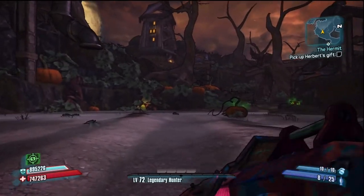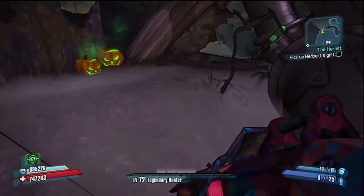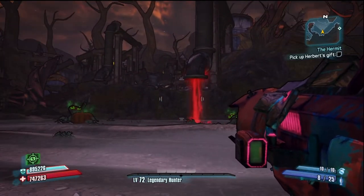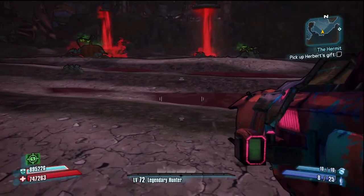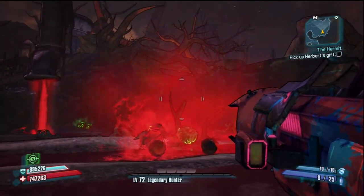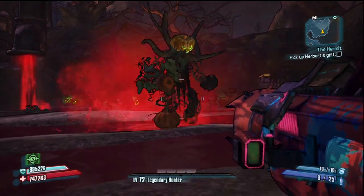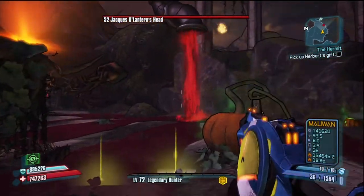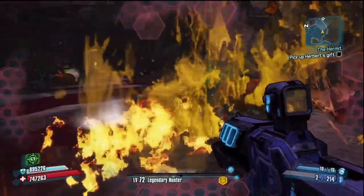Now I've already beaten the Pumpkin King a bunch of times, and I'm also playing on True Vault Hunter mode for the sake of making this video quick and painless. So you flood this area with blood to apparently piss off the Pumpkin King, which makes him come out. He's not exactly raid boss difficulty — he can be difficult though, but here he's way under-leveled for me. So when you kill him, you then have to defeat his head, which has much less health but does a lot of damage and flies around so it's harder to hit.